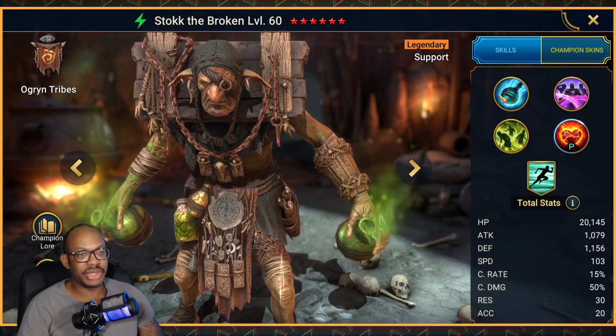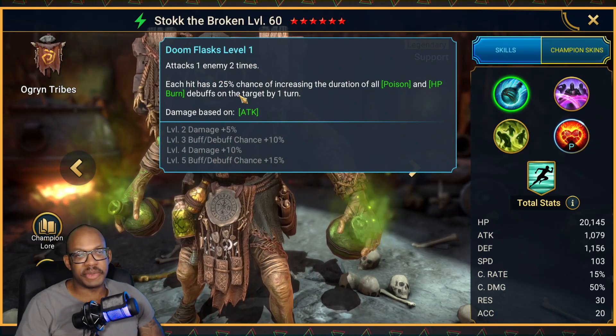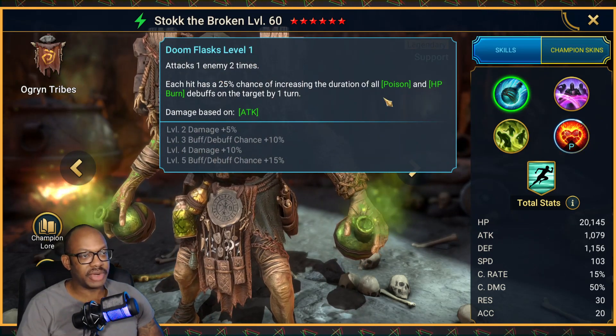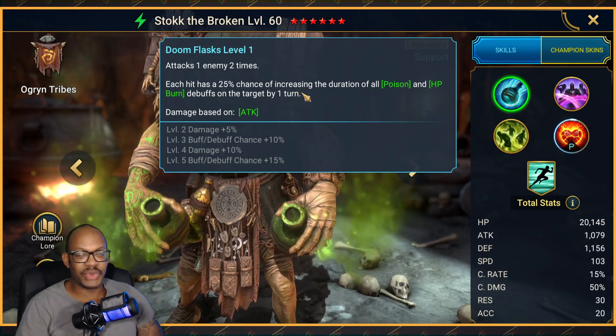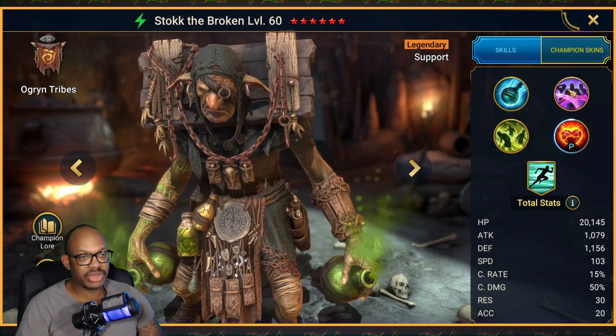Let's run through his kit really quickly. On the A1, attacks an enemy two times, has a 50% chance when booked of increasing the duration of all poison and HP burn debuffs on the target by one turn. This will synergize well with the rest of his kit once we get through it.